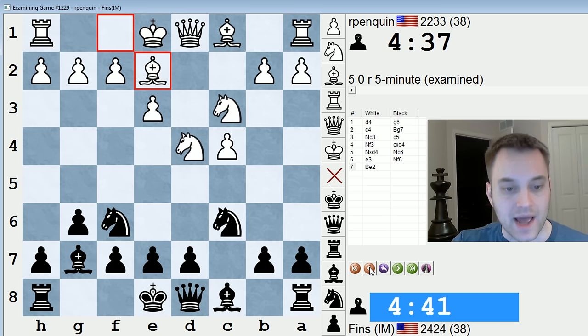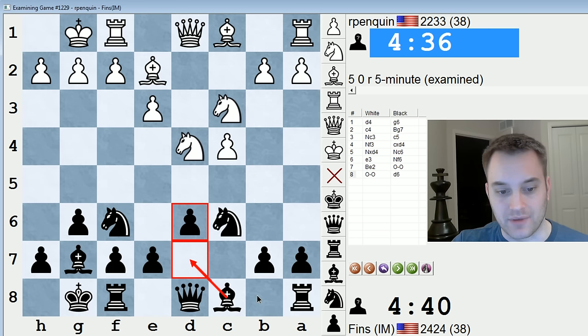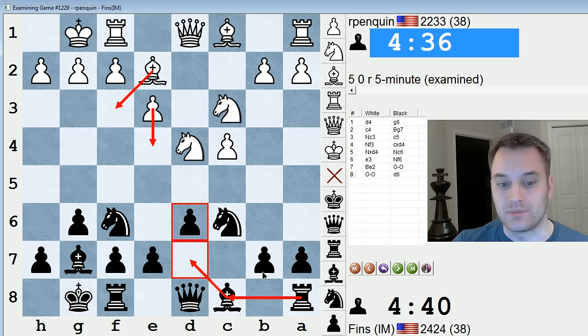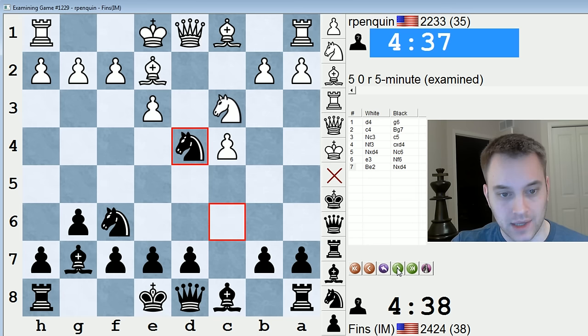But instead I played knight f6, he played bishop e2, and then I decided to take. Had I played something like castles d6, I'd be looking to continue with bishop d7 and rook c8. It's kind of a Maroczy formation, but one where white does not have a pawn on e4, which actually may help them because they could play bishop f3 and their bishop will have better prospects than usual, since there's no pawn blocking it on e4. But I took on d4 and changed the structure up a little bit.